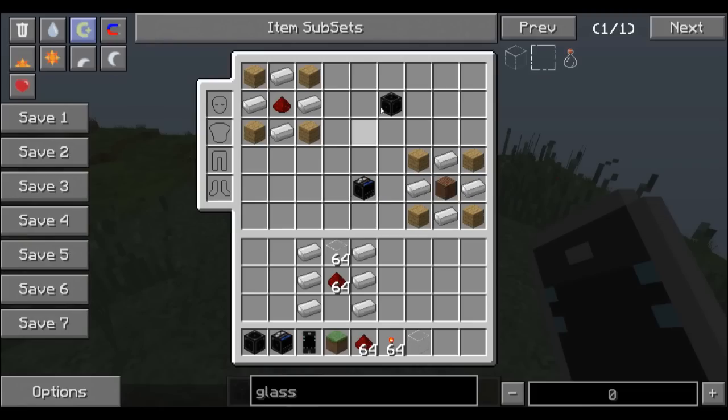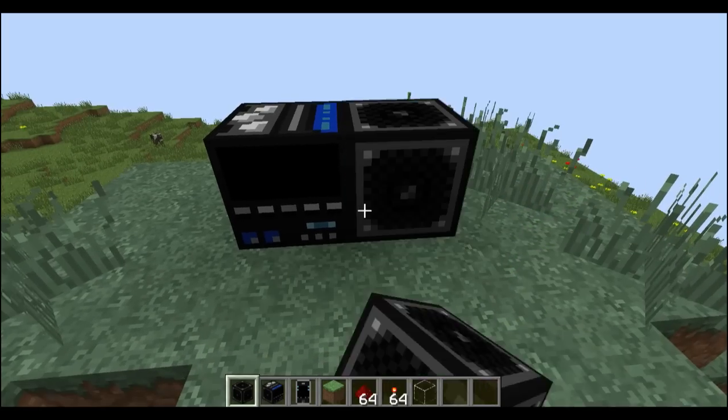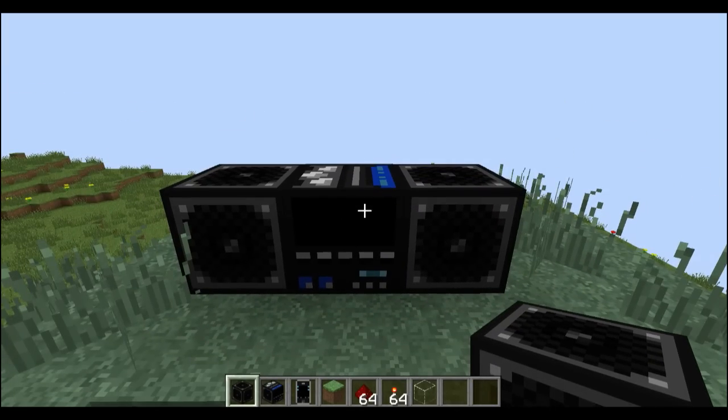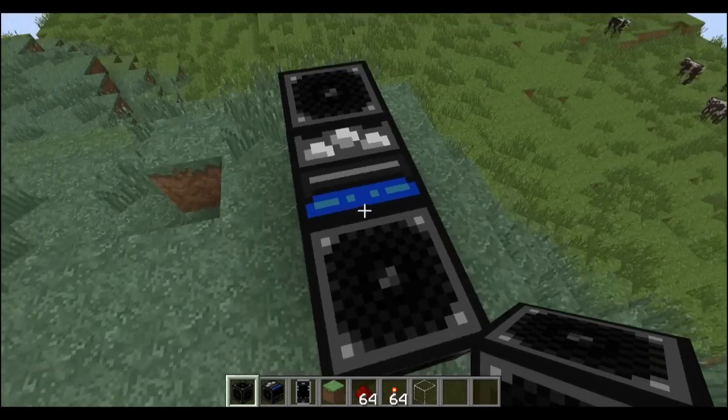I'll show you how to craft the speakers. The speaker looks a bit like that, and you need 4 wood and 4 iron, kind of the same, except it's a redstone in the middle this time rather than a note block. And when you place that down, it goes on either side — there we go. Now it looks like a complete boombox, and I think it looks absolutely super-duper awesome.